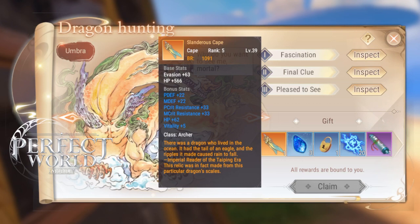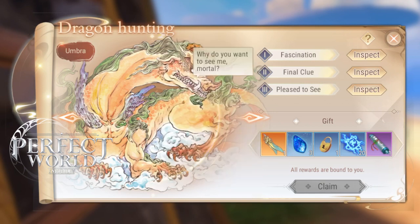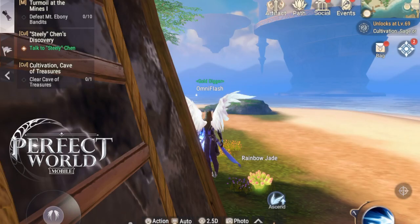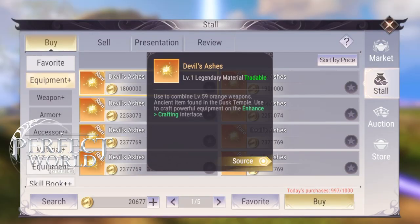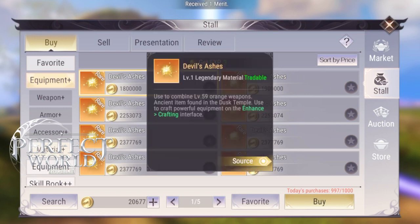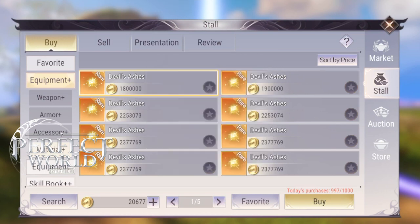This legendary cape is level 39; however, it is useful. You will craft it up to level 59, level 79, and level 99. You can only craft up to level 119 at the moment, but if you're playing five or six years from now and you're level 300, you might still have this cape — it will just be upgraded very high. I'm going to go over the legendary materials and where to get them. You will be getting these currently from the Dusk Dungeon — the Dusk Challenge Dungeons — and that's where you get these legendary items.